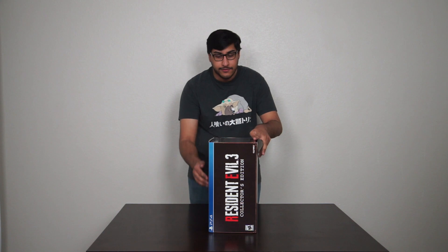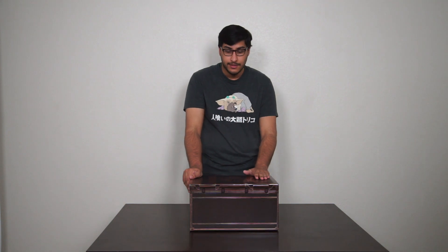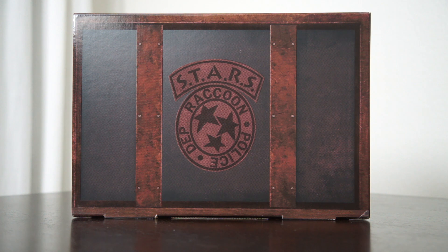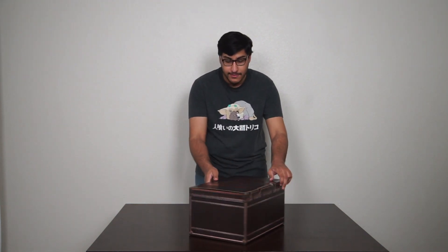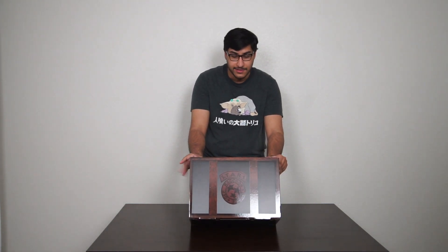So it looks like there's a paper sleeve here that I'm going to take out very carefully. With that slip cover off, we get to see what this item box packaging looks like. It looks exactly like the Resident Evil 2 Collector's Edition item box packaging, except this one is a different color — almost a rusted, brownish color. Here's the front, the sides, the back, and also the same Starz logo that you see on the slip cover, included in this collector's edition.